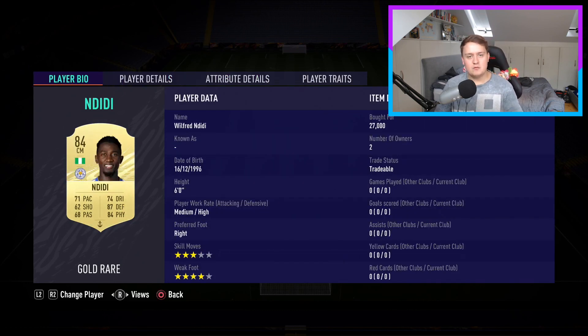We're basically playing 4-2-3-1. My more defensive CDM is Ndidi, with an anchor chemistry style on. Four-star weak foot is lovely. Great passing. His defending and physical are ridiculous at 87 and 84 — no one's getting past him. He stays back, which is absolutely lovely. An absolute rock at CDM and going to be brilliant in this formation.